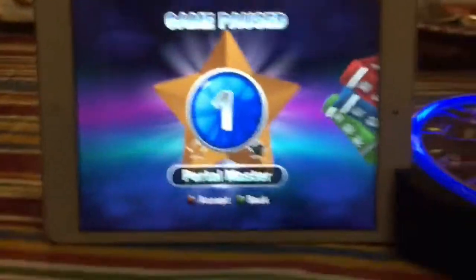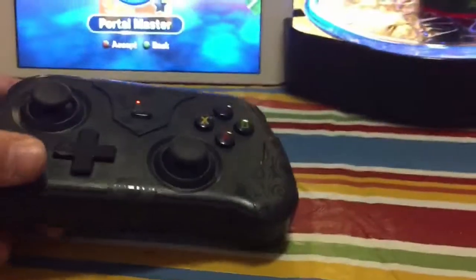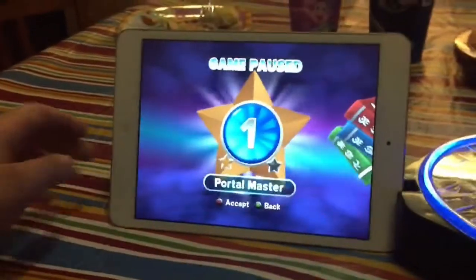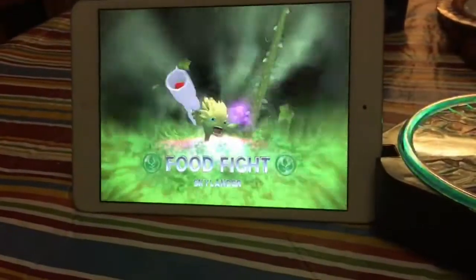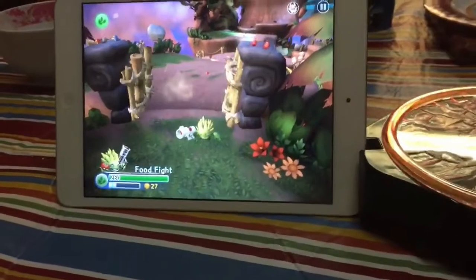Okay, so guys, we are back. I got some better lighting here. I'm actually in a different room. We got the Portal with Food Fight — it's on, it's all Bluetooth. Got my iPad holding it up right now, so that's cool. We have the controller. Before I start the gameplay, I'm going to hand it off to Meloretta the Hedgehog to record me playing. So I got my controller here. We got Food Fight — it's really awesome if you guys don't have a console or you have a tablet.